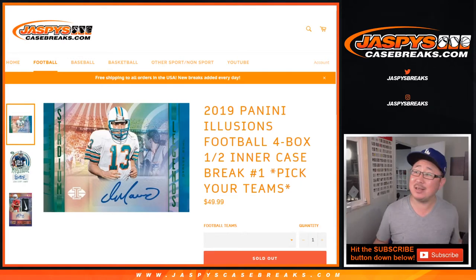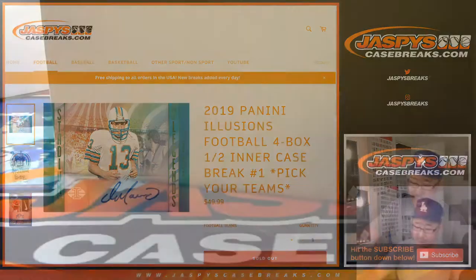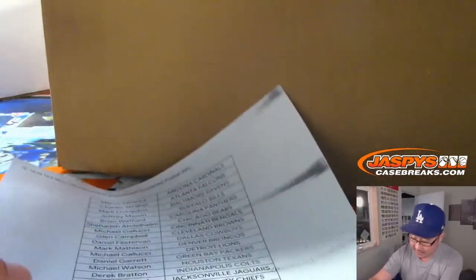Hi everybody, Joe for Jaspi's CaseBreaks.com coming at you with 2019 Panini Illusions Football. Four box, so it's half of an inner case. Pick your team, one from a master case. We'll select an inner, then split that inner and pop open the four boxes.